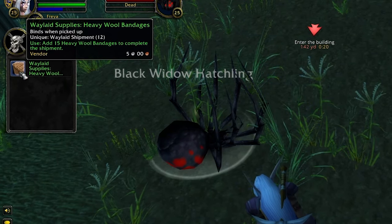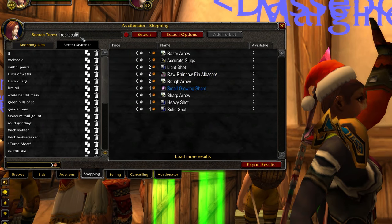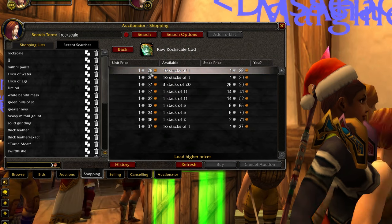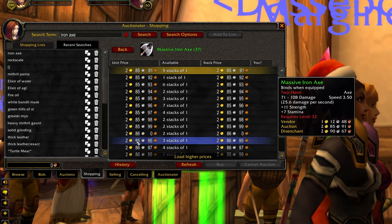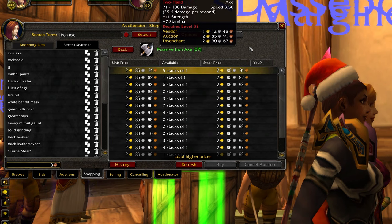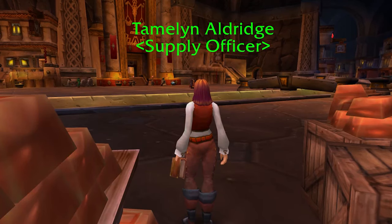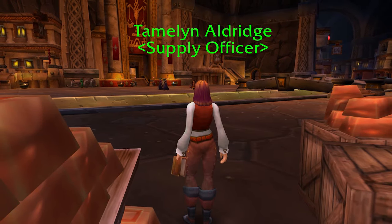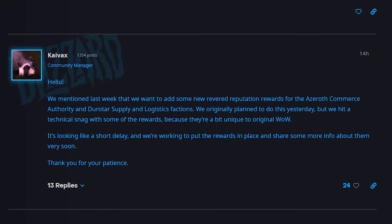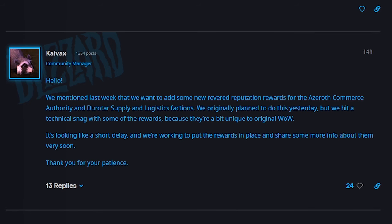It will depend on your server, but for me some supply boxes are quite cheap to fill, such as Rock Scale Card or Crimson Silk Pantaloons, and other ones like Mastiffion Axes or Mithril Blunderbusses are still upwards of 8 gold. I wouldn't go as far as to straight up delete bad supply crates, but as time goes on prices should start to come down and they'll become more worth handing in. We've just had an update on this — Blizzard say they're planning to add more rewards to Revered very soon. It's just there's been a delay because they are a bit unique to Original WoW, in their own words, but we'll see what they end up being.